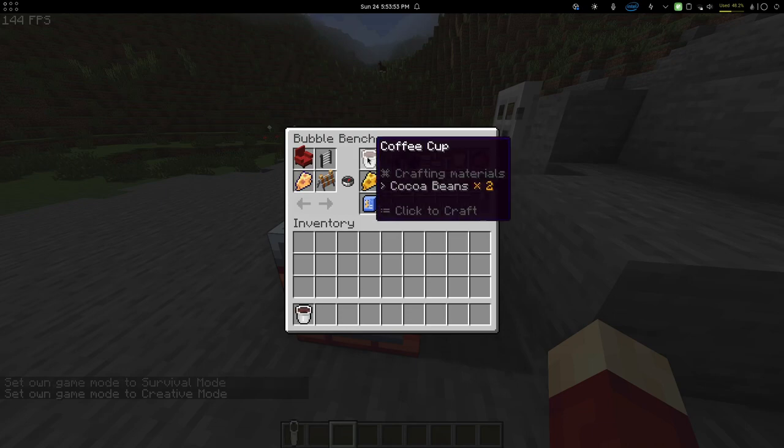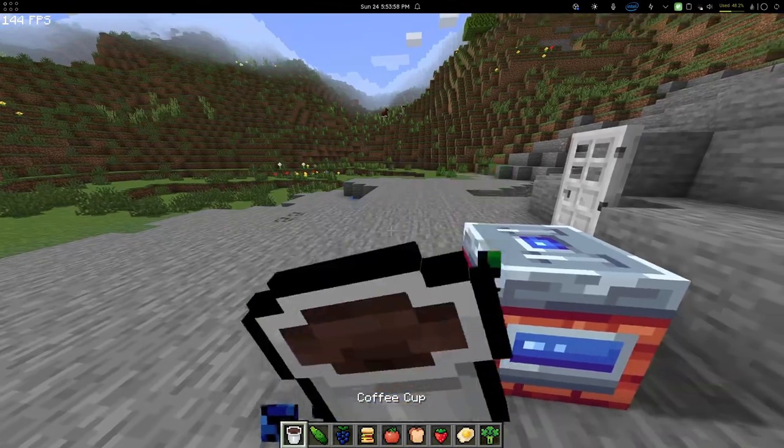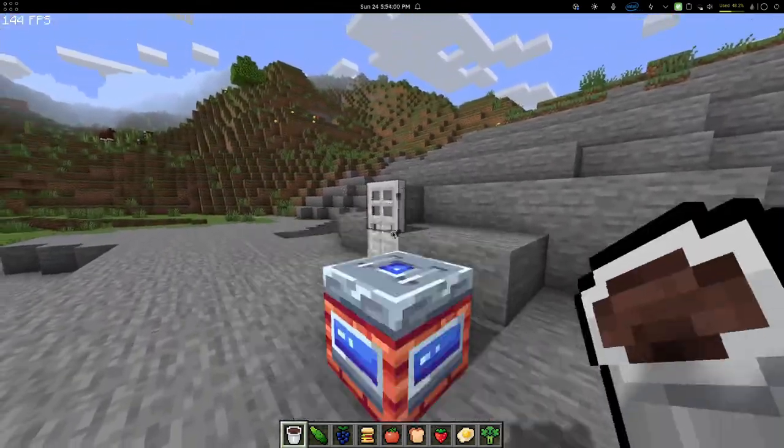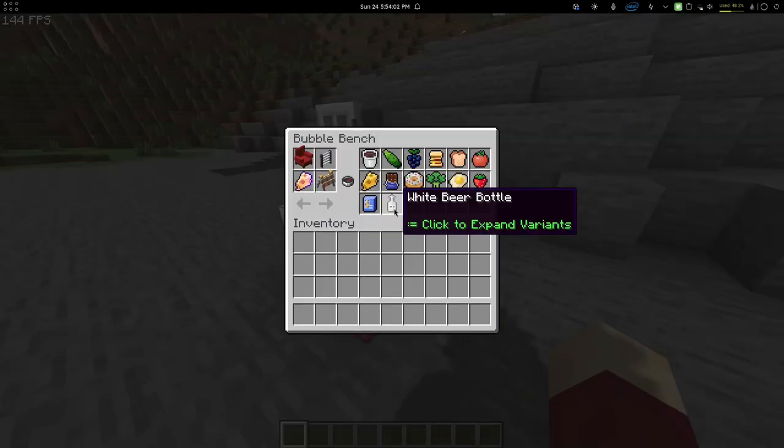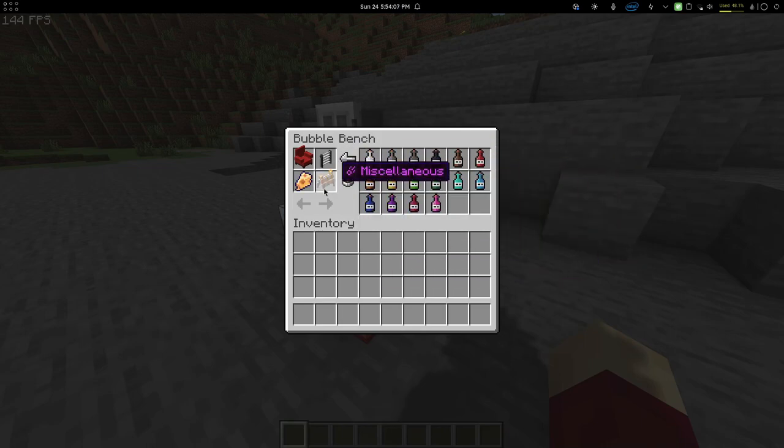Then we have food. All foods are pretty simple — you can eat them, and that's really about it. There is nothing else. Beer bottles have 16 variants of each color.